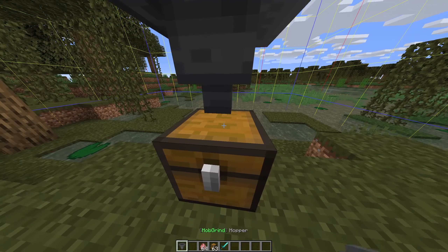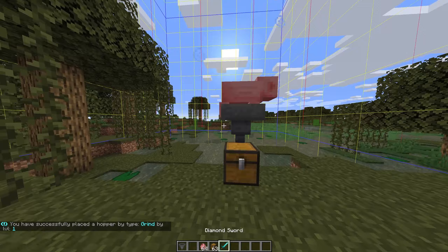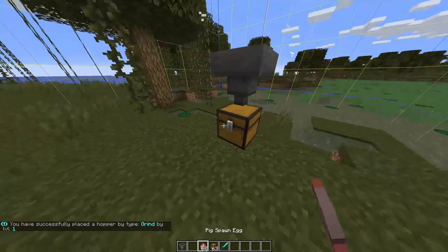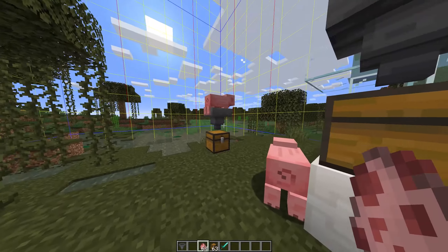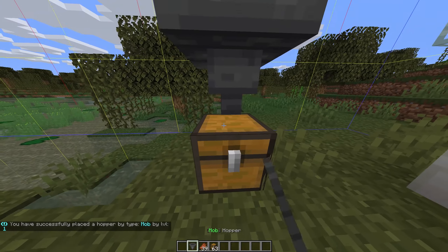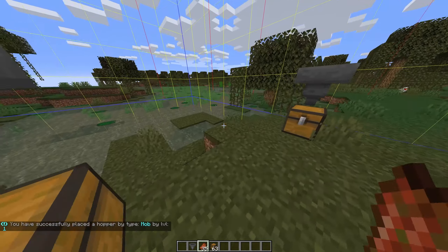The mob grind hopper teleports mobs on top of it from anywhere within the same chunk and freezes them in place. By default, it doesn't kill the mob, so you'll have to set up lava or something else to do this, then it'll transfer all the items into a chest. The mob hopper pulls mob drops from anywhere within the same chunk. By default, it only collects rotten flesh.